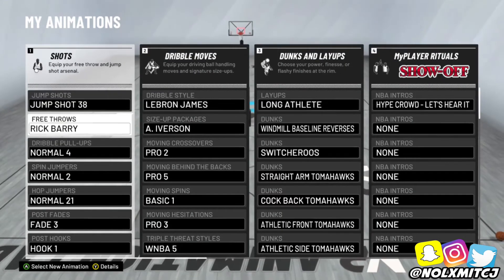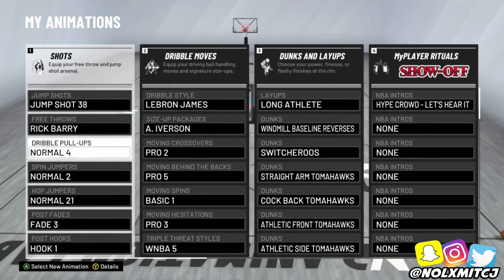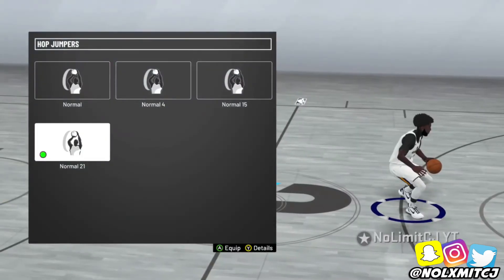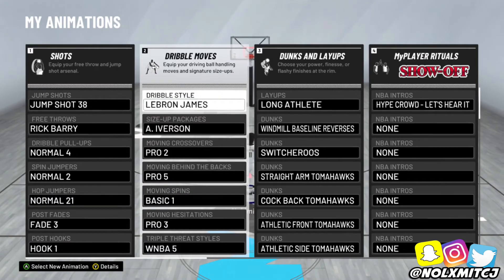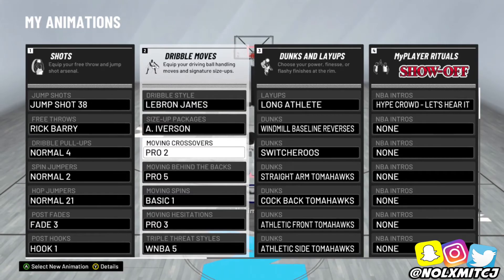Now the animations — pay attention because these are exclusive. Best animation for 2-way slasher playmaker or 2-way slasher: jump shot 38 — Silver Quick Draw is a blessing. Custom jump shot is way better if you guys want a dedicated video on that. Hop jumper number 21 is pretty much the same for all my players. For size-up, go with AI because you get 99 speed with this build — any size-up you do will be very fast. I'd definitely go AI because that step back is so lethal.